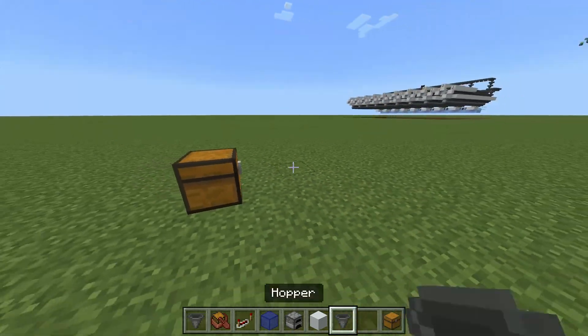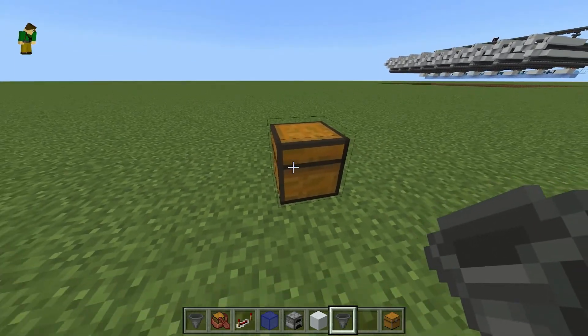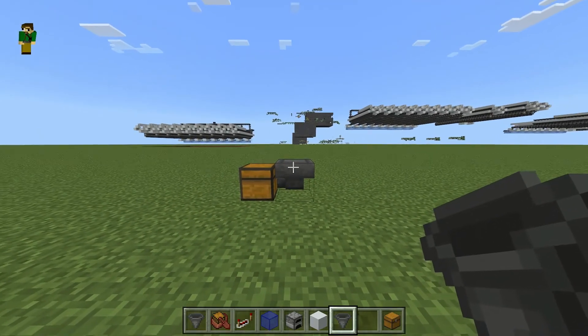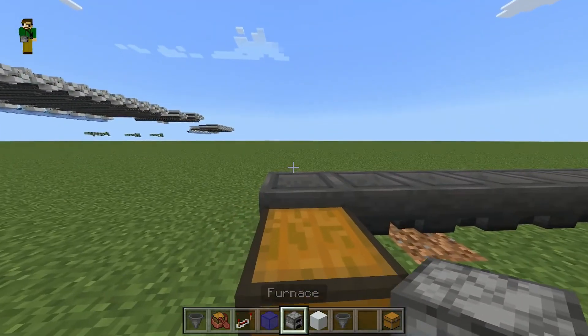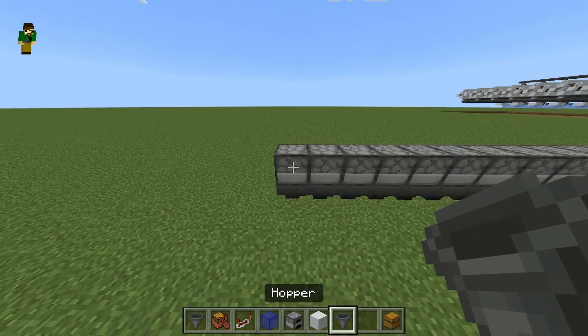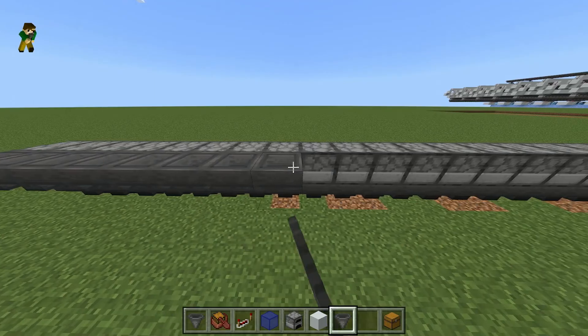To build a row of this system, start by placing a chest — this is our temporary output; you can swap it for dispensers if building the whole system. Then build 25 hoppers in a row. On top of each of those hoppers place a furnace, and out the back of each furnace place a hopper, as well as on top of each furnace.